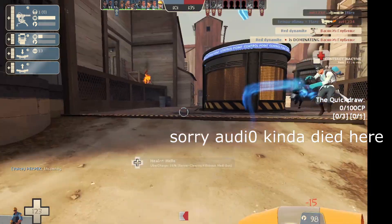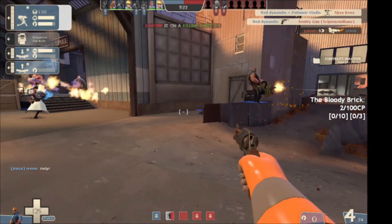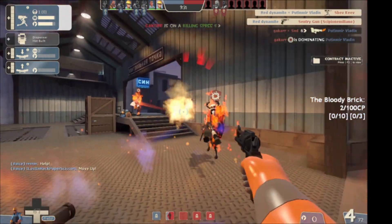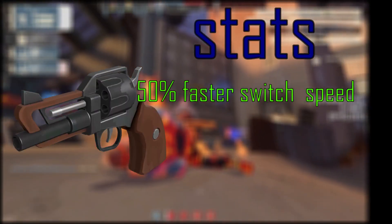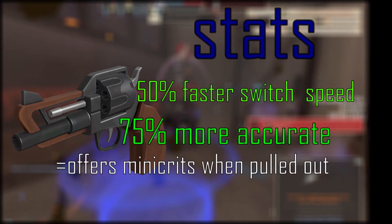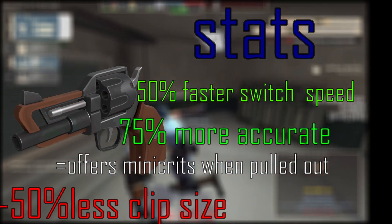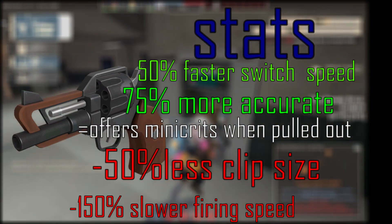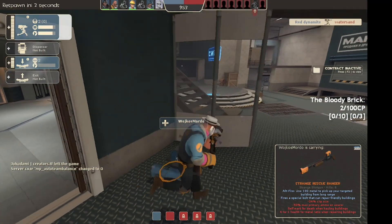The Quickdraw is one of the best weapons in this entire update, and I'm not joking. It is a genuinely good weapon and I really like using it while playing the game. It's more or less a revolver for Engineer that has a 50% faster switch speed, it's 5% more accurate, and offers a mini-crit immediately when it's pulled out, with the downside of only a 50% less clip size and a 150% slower firing speed.